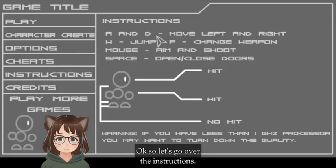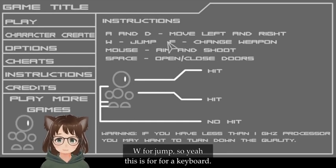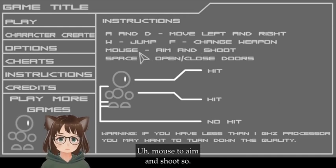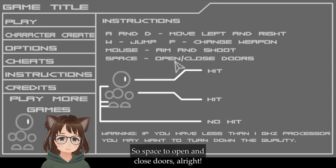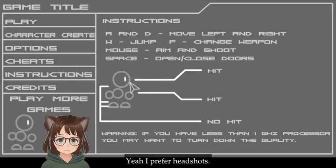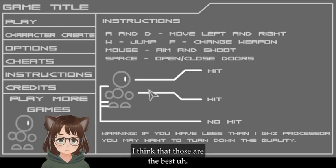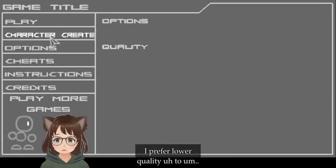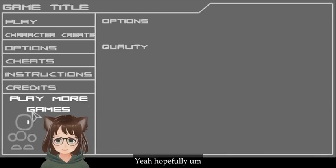Let's go over the instructions. A and D to move left and right. W for jump. This is for keyboard — F to change weapon. Mouse to aim and shoot; push the left mouse button to shoot. Space to open and close doors. It shows you where to hit too — headshots are the best options. I prefer lower quality to hopefully make the game run a little smoother.